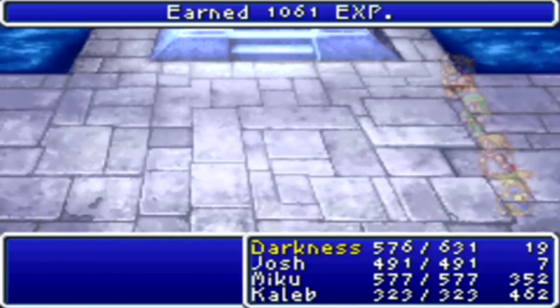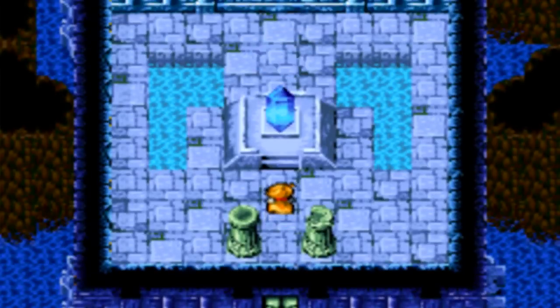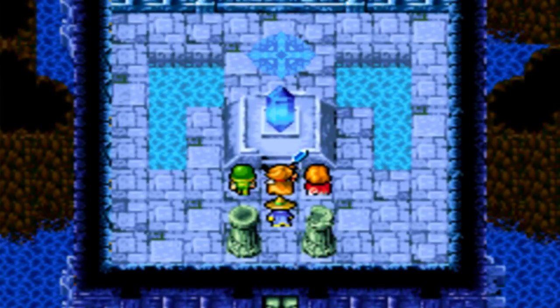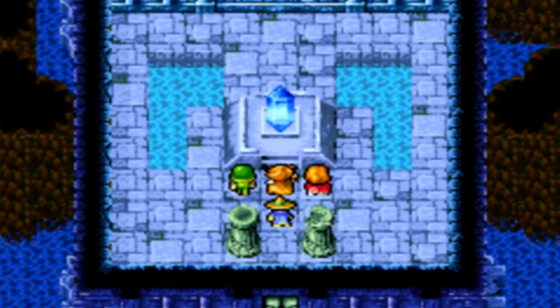That was the Kraken, I guess. He also has a treasure - oh, he didn't drop it. The treasure he drops is called the Kikuichimonji... Kiku-uchimanji. Yeah, that's kind of a mouthful. But it's a dagger for somebody, I think. Anyways, now we're gonna purify another crystal. Hooray!